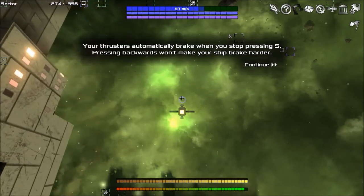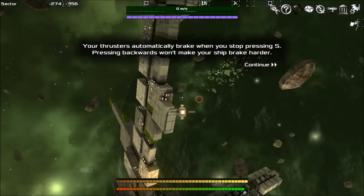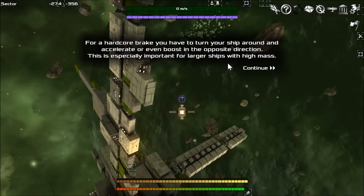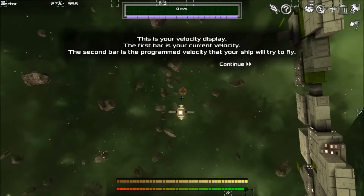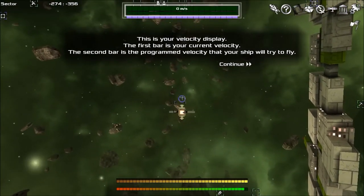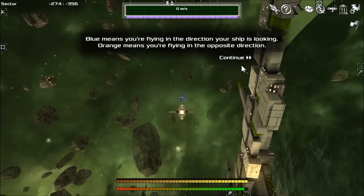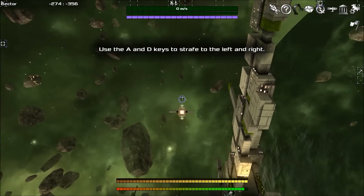So pressing backwards won't make your ship brake harder — unlike Star Made. For a hardcore brake you have to turn your ship around and accelerate or even boost in the opposite direction. This is especially important for larger ships with high mass. This is your velocity display — the first bar is your current velocity, the second is the programmed velocity your ship will try to fly. Blue means you're flying in the direction your ship's looking, orange means you're flying in the opposite direction.